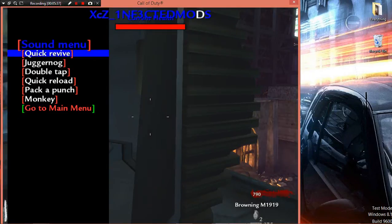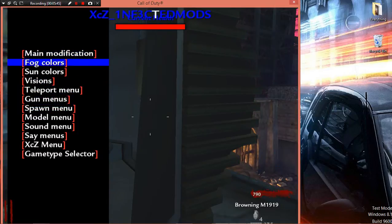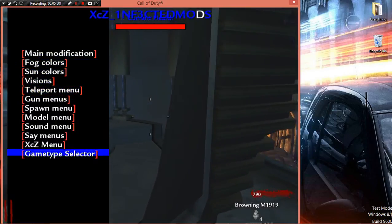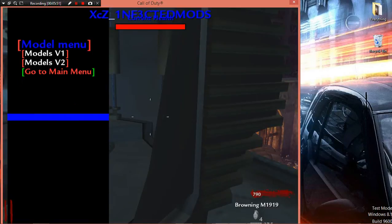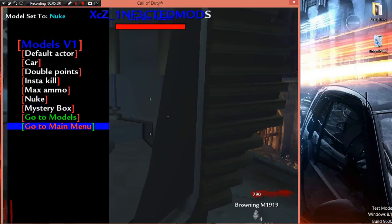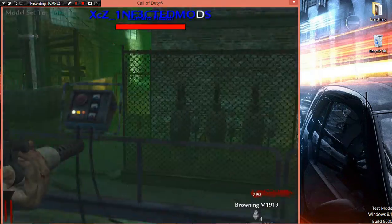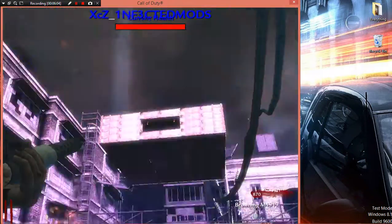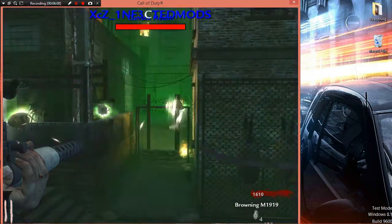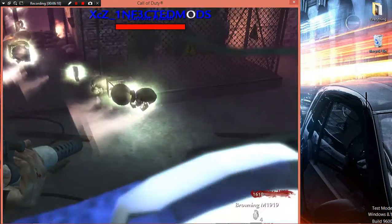Then there's a sound menu and a model menu. The model menu makes you look weird — I could look like a noob right now. The armor is up there, so right now I shouldn't have it.